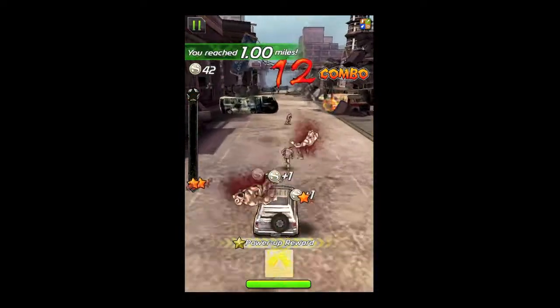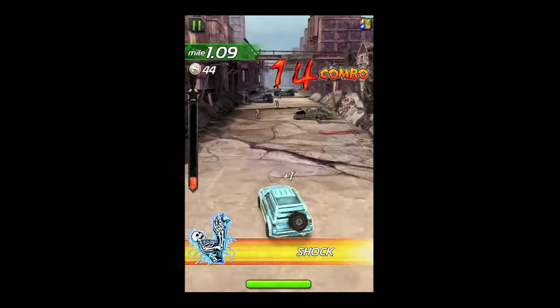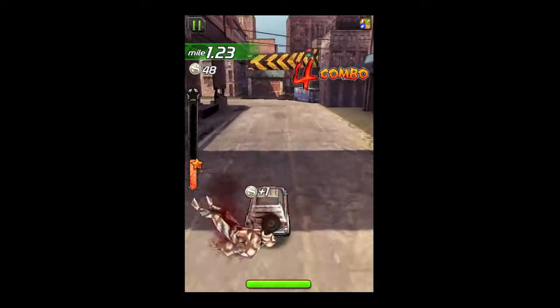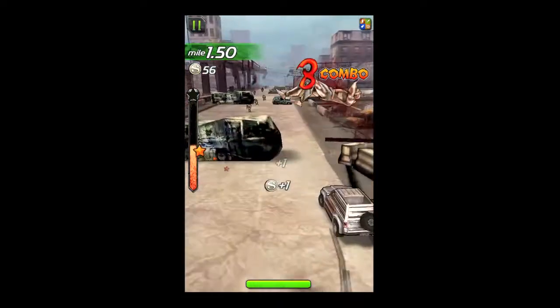After you fill up the meter you'll continuously get a random power-up. In this case it's a shock, so the zombies will zap off. You can also roll through stuff like that but it doesn't last too long.